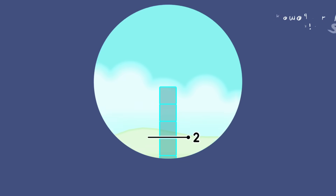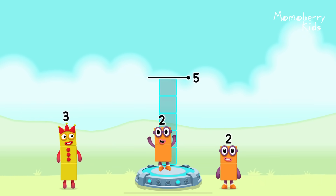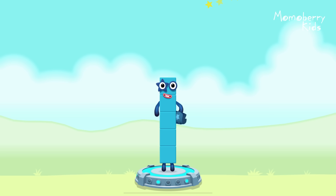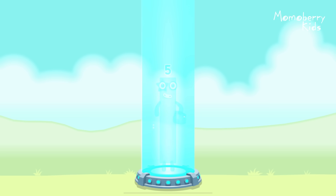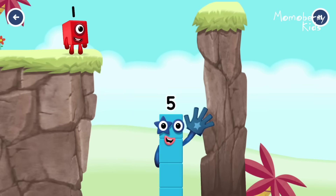Add number blocks to make five. Two. Three. That's right. Two plus three equals five. Five! Yes, you got it.